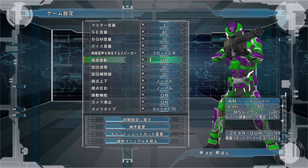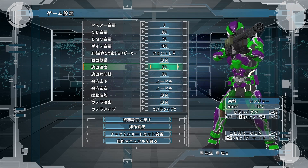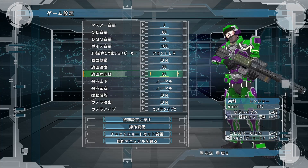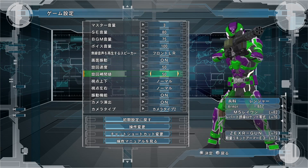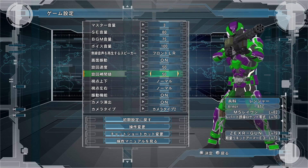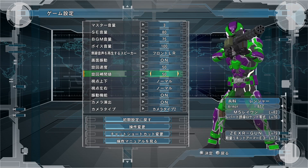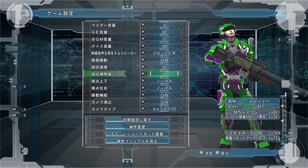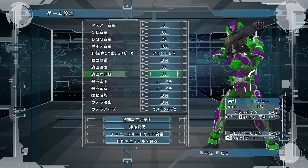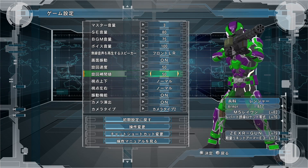This one is screen vibration. This one is turning speed — basically how fast your character can turn. This one is turning interpolation value, that's what it translated out to using Google Lens. I think that means how quickly it gets up to speed when you're turning — like when you start to turn it goes slow, and then if you hold it for a moment it starts going faster. I could be wrong on that one.